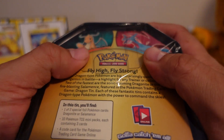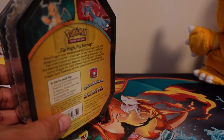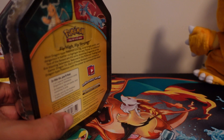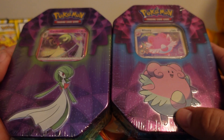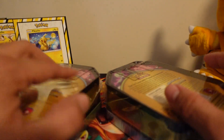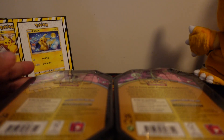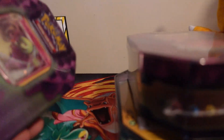You can get these tins with either Dragonite or Salamence. And believe it or not, I was able to actually find these at Dollar General also — which is Gardevoir and Blissey. Pretty awesome, these are older tins. And I actually thought I had another Blissey tin that was $1.10, but it's actually from Walgreens.